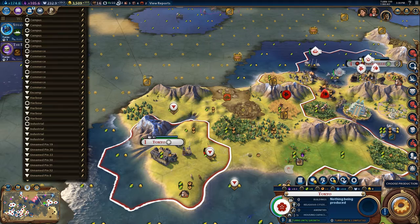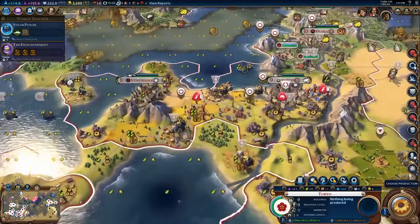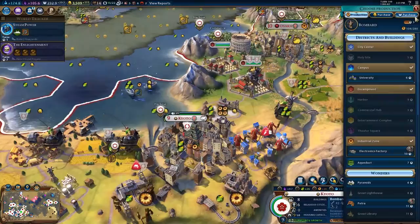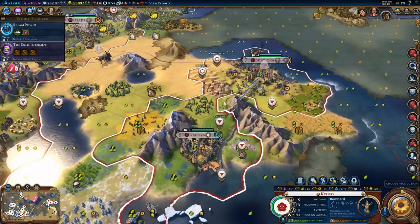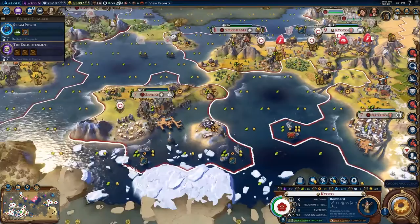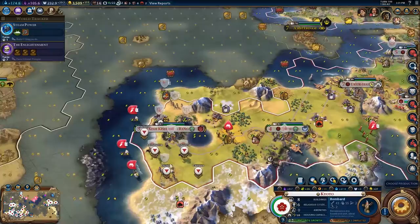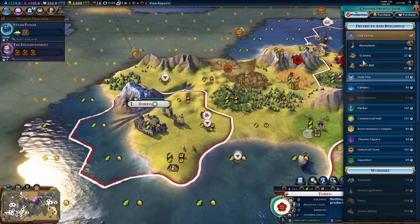I could put the Industrial Hub there and get plus four production. Oh my, this pin list is getting long — I need to go through and kill some pins. I need to look for redundant pins I've already used. You built your harbor, okay so we can delete that Campus pin. I need to get rid of a few more pins because that list has gotten out of hand in this game.